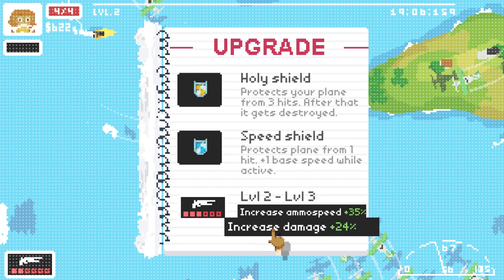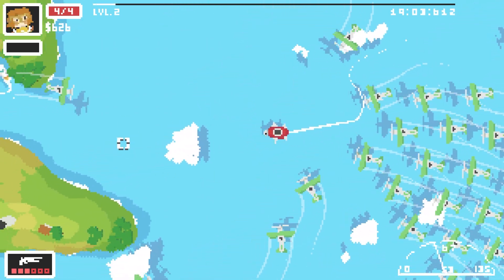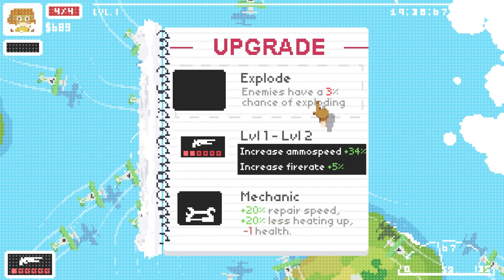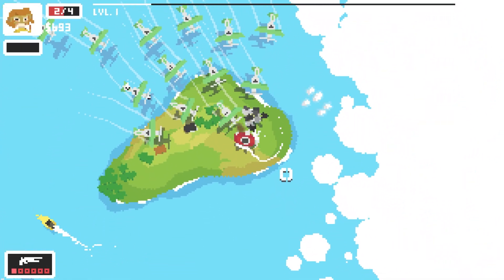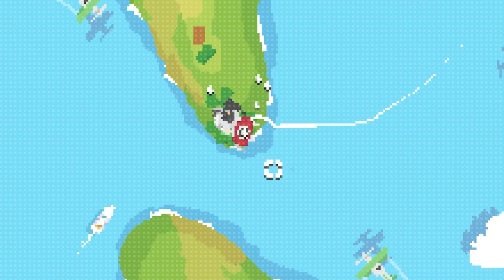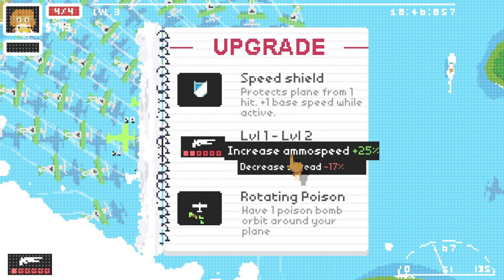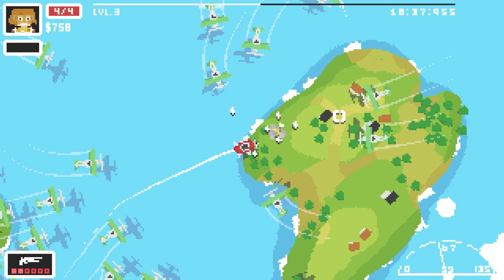Let's increase our shotgun - shall we do damage or ammo speed? I assume that's reloading speed. I'm gonna go damage because there are some planes I'm not one-shot killing. I died again. This time I'm gonna hold my ground. Enemies have a 3% chance of exploding - that could be good for area damage control. I need to do some area damage which I can't really do at the moment. I'll head away from the swarm and then I can level that up to an 8% chance of exploding.